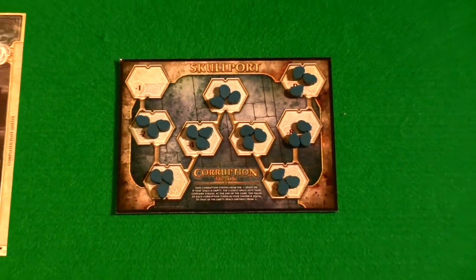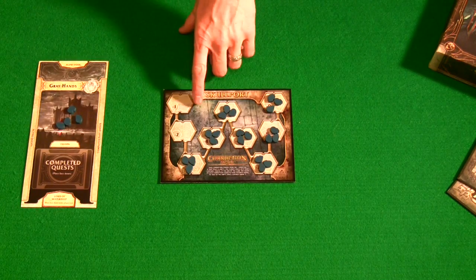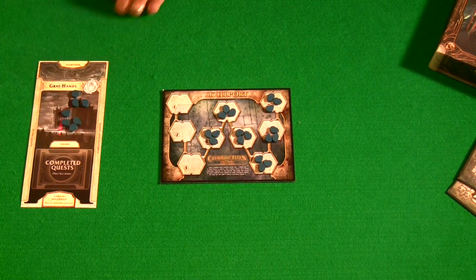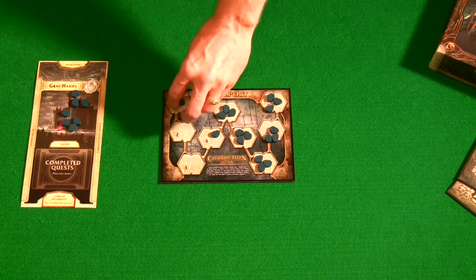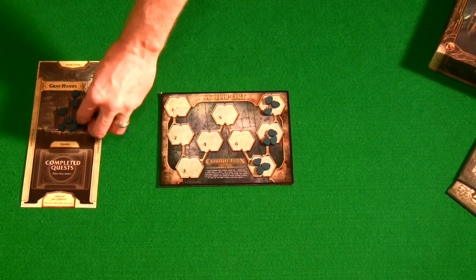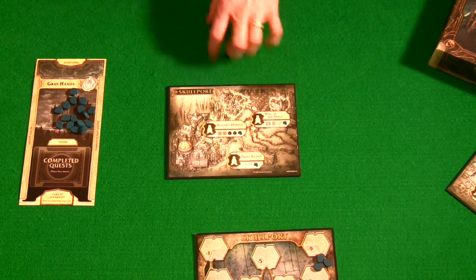These corruption tokens are worth negative points at the end of the game. You add up however many skull tokens you have in your tavern and they're worth negative points based on how many skull tokens have actually been removed from the corruption track. For example, if enough tokens have been removed, every skull in your tavern is worth minus three points — so seven of these means you lose 21 points. But if even more have been removed, each one could be worth minus six points. And it's really easy to get skull tokens because the new board has new spaces where every single space gives you a skull token.